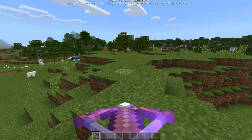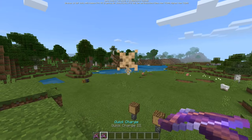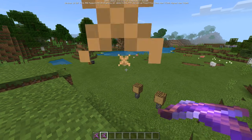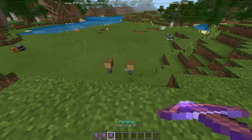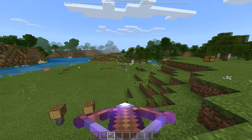Let me showcase what each enchantment does. Multi-Shot shoots out three arrows as you can see. With Quick Charge 3, the reload is way, way faster. And with Piercing 4, the arrow will do significantly more damage. That's it for the enchantments.